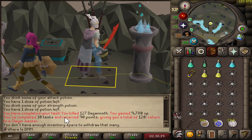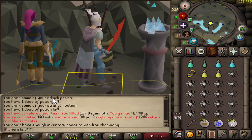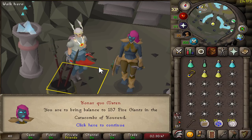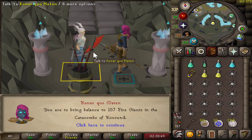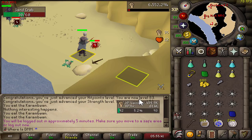The very first proper Slayer task gave us a bunch of points because I did nine of the bad tasks first, and now we have four skips available. We got Fire Giants in the Catacombs of Kourend — that seems like a pretty decent task. That's what I'm going to go ahead and do.